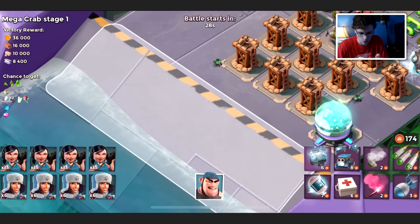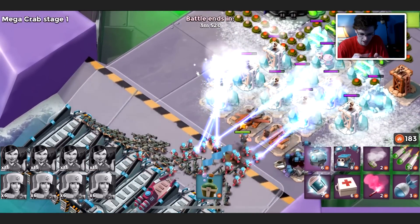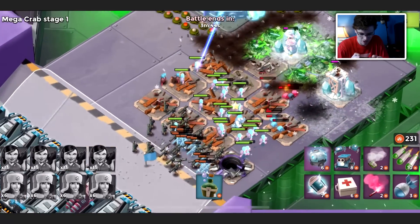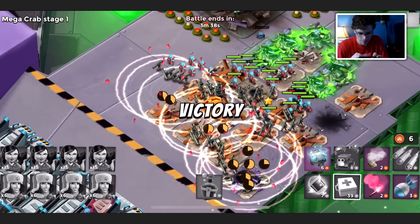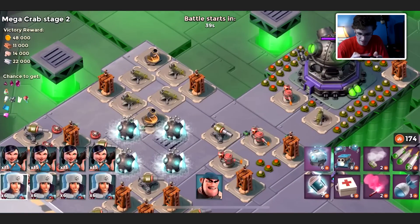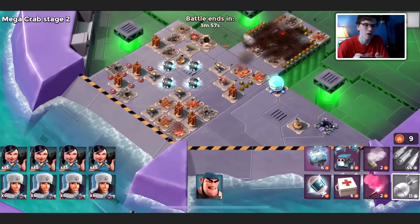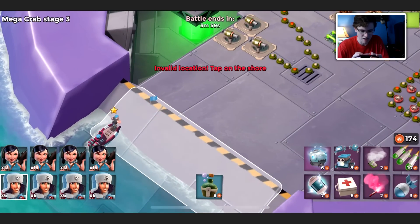Stage one — I kind of want to just see what happens. A cryo bomb took out my zookas so we're gonna have to throw a ton of med kits to heal them up. We do have the temporary mega crab ability for the cryo bomb, which is pretty nice. I did a super boost by the way. We will start barring down until we can't, and then go into strategy. Stage two down and we'll move on.